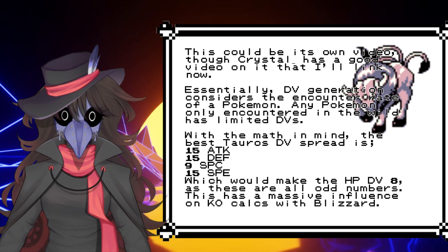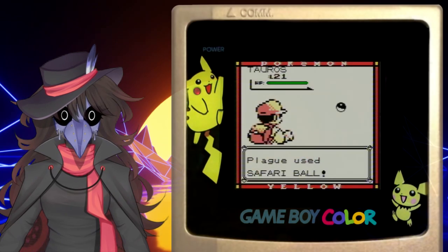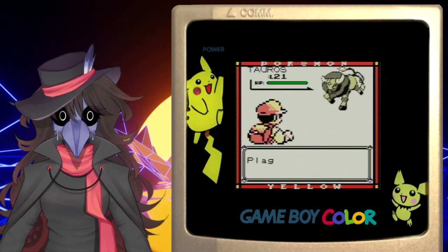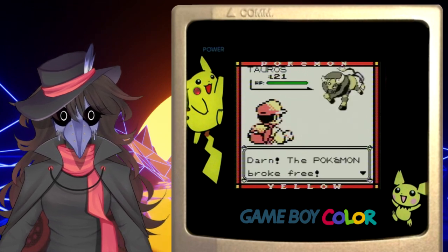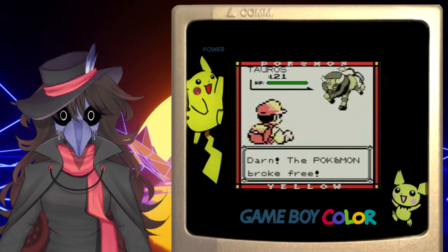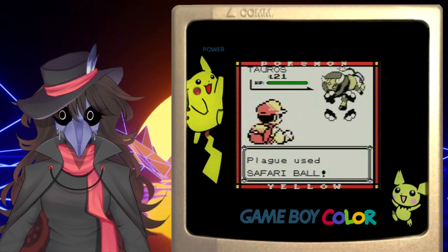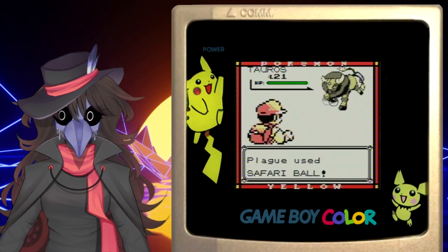Well, as perfect as it can get anyway, as RBY's flawed DV generation means it'll never have 15 in every stat. The best possible spread Tauros can have is 9 in Special with 15 in everything else. With a 10% encounter rate and such high difficulty of capturing a Tauros at all, I have to wonder if the perfect Tauros even exists on a cartridge. If you want the perfect Tauros — max Special DV and all — you'd have to use tradebacks with GSC, which can allow you to breed for more. There is also the possibility of soft resetting in the Japanese version of Pokémon Blue, which has a trade available for it, actually allowing it to have perfect DVs. However, you can't trade this to the international versions without corrupting your save file. So Japan just wins this one.